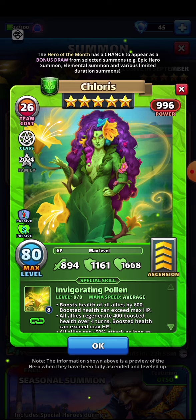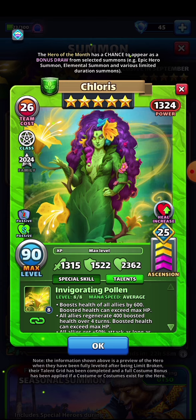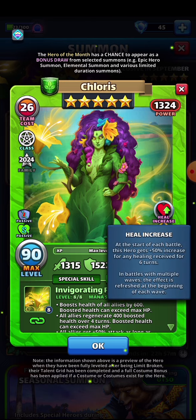Chloris is very defensively oriented, which makes a big difference — front-loading towards defense means her survivability is going to be really good. Her attack stat is only 894, which is fine — I don't care about attack stats for a healer. Her defense is 1161, which is very solid, and 1668 health is also really good. With second limit breaks we're looking at over 1500 on defense and nearly 2400 on health. At the start of each battle she gets a talent that increases healing received by 50% for six turns — awesome.